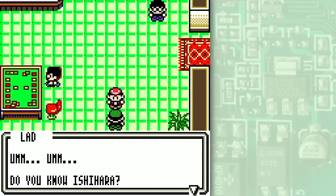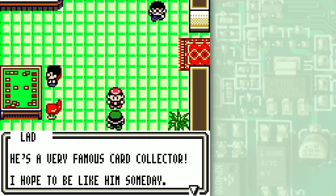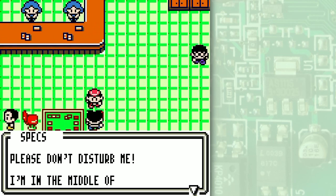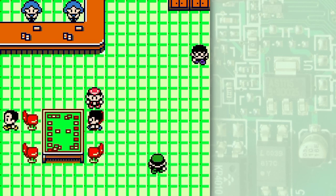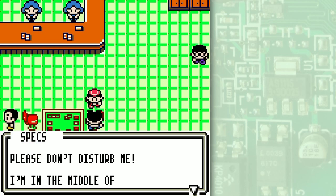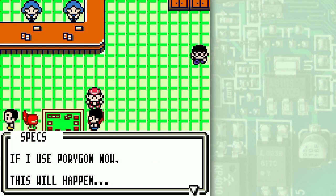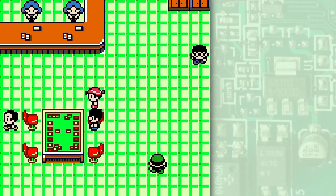Do you know Ishihara? He lives in the house on the Cape to the Northwest. He's a very famous card collector — I'll have to be like him someday. I really gotta meet that guy. One NPC says 'Please don't disturb me, I'm in the middle of a very important experiment!' mentioning Ditto and Porygon — he's got a couple different bits of dialogue there.